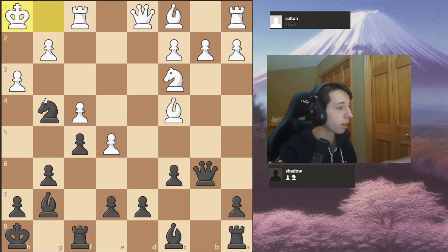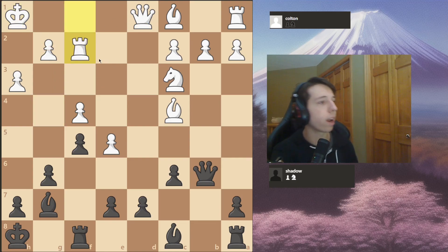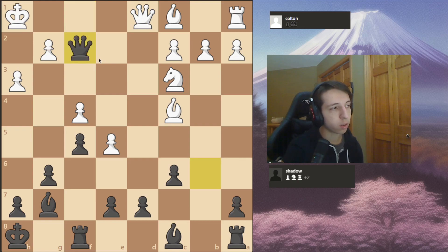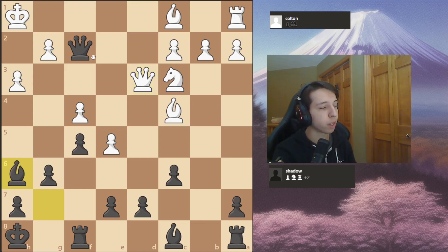After king to h1 — forced because of those two squares being covered — you have knight to f2 check, forking the king and the queen. So you take the lesser evil and just take with the rook, and you take with the queen. I won the exchange.